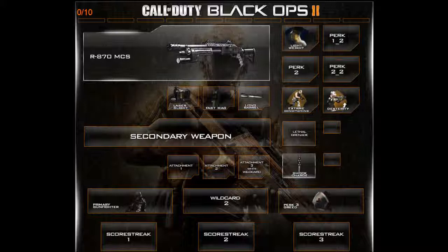I have Primary Gunfighter as one of my wildcards, and it's really important to buff the R870 MCS because even though it's already a powerful shotgun, it kind of lacks within sights. If you try to look down your sights and shoot, it doesn't look like the SPAS-12 where you could look into the circle reticle and see your target straight on. So the first attachment I put on is the Laser Sight, which improves your hipfire accuracy — it's sort of the Steady Aim of Black Ops 2.